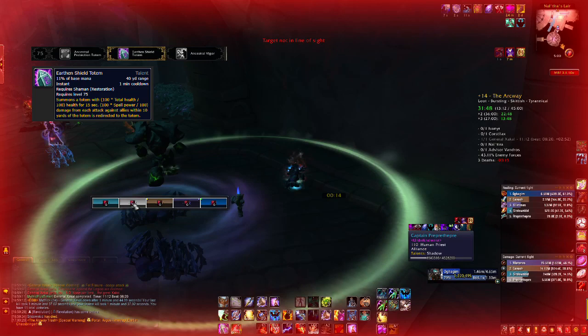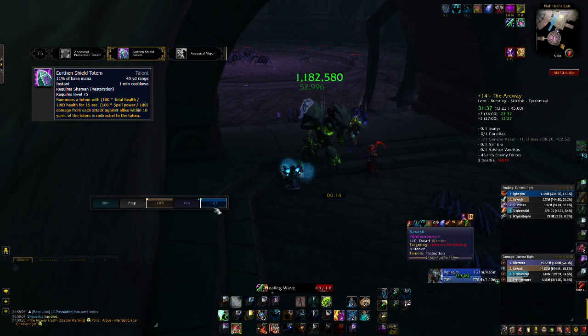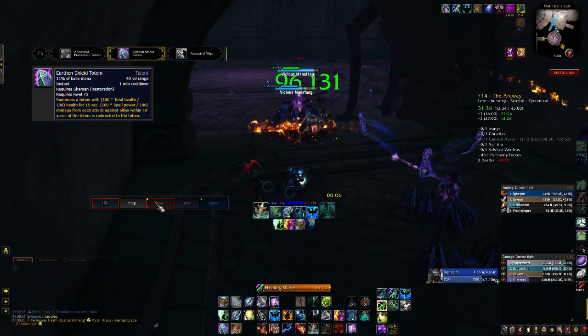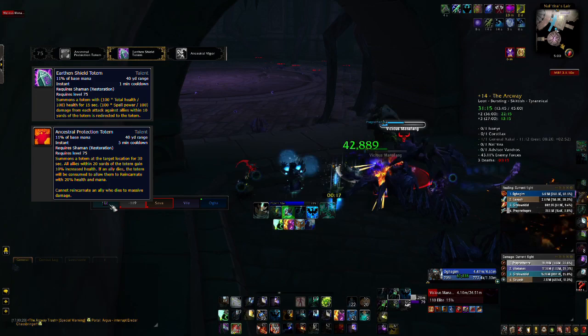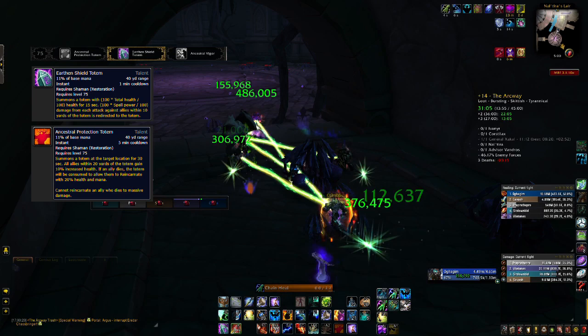Level 75 is fight-dependent. Earthen Shield Totem is great if your raid or dungeon group is taking a large amount of damage at a specific predictable time — say, on Kill Jaden, when the adds are casting and your entire raid is stacked up taking all of that damage. You place this down and it basically halves the damage your raid takes, and it's only a one-minute cooldown, so you can use it pretty much every add phase. It's fantastic for mitigating damage.